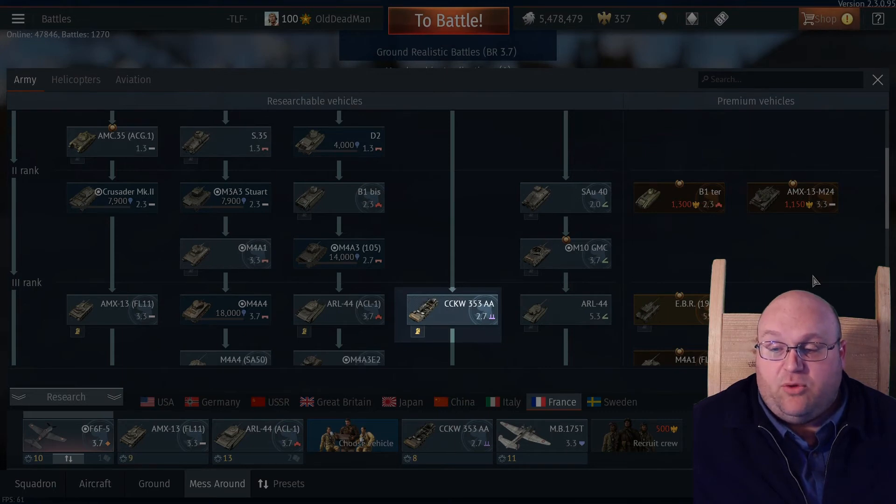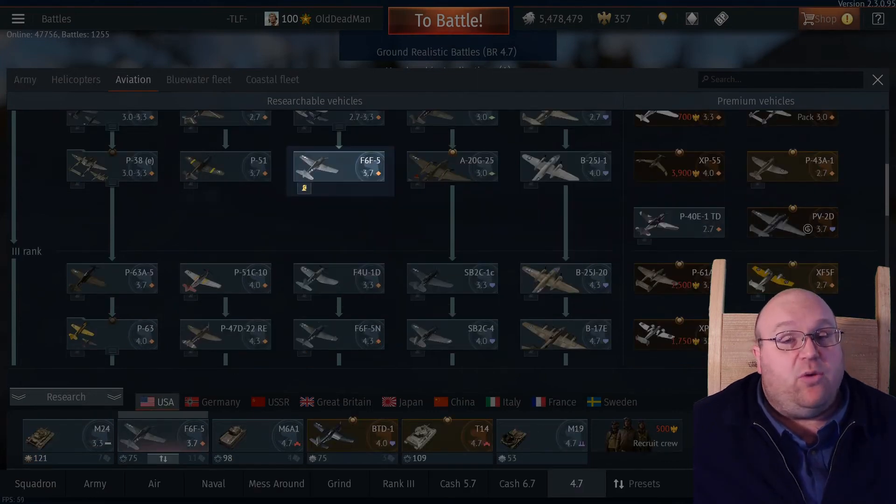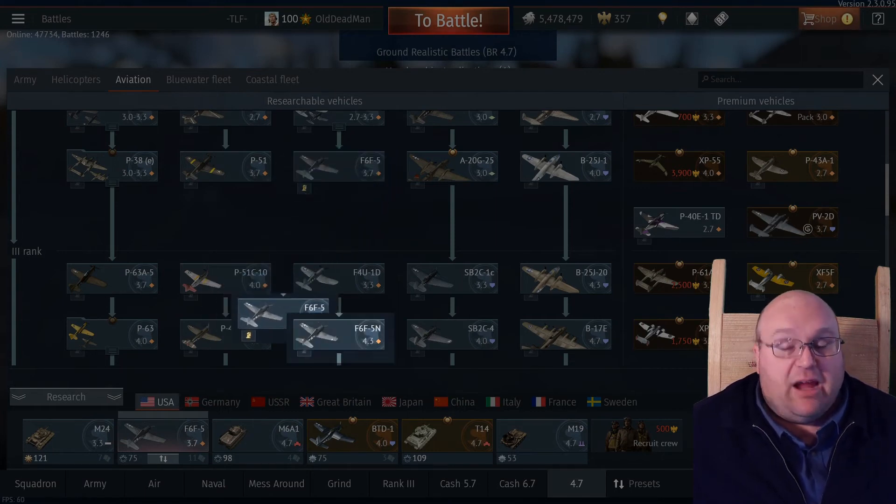In France, the CCKW 353 AA is moving from rank 3 to rank 2 — another good change, since there's a long gap before you get to the next SPAA in that lineup. The F6F-5 in the US tree is moving from rank 2 to rank 3 and foldering with the F6F-5N. My guess is the F6F-5 will be the primary that needs to be researched and the 5N will not. The Ki-10-2c, a BR 1.0 gift vehicle no longer available except for those who already have it, is being added to the Ki-10 group.